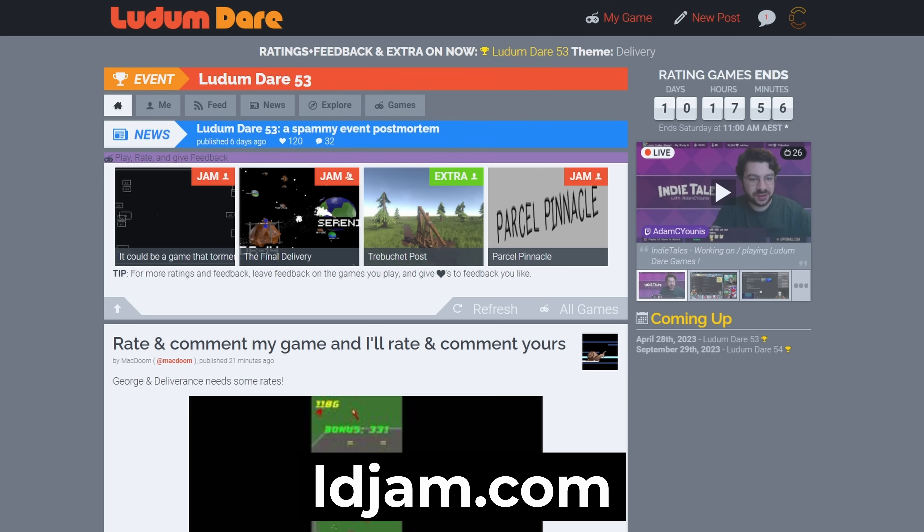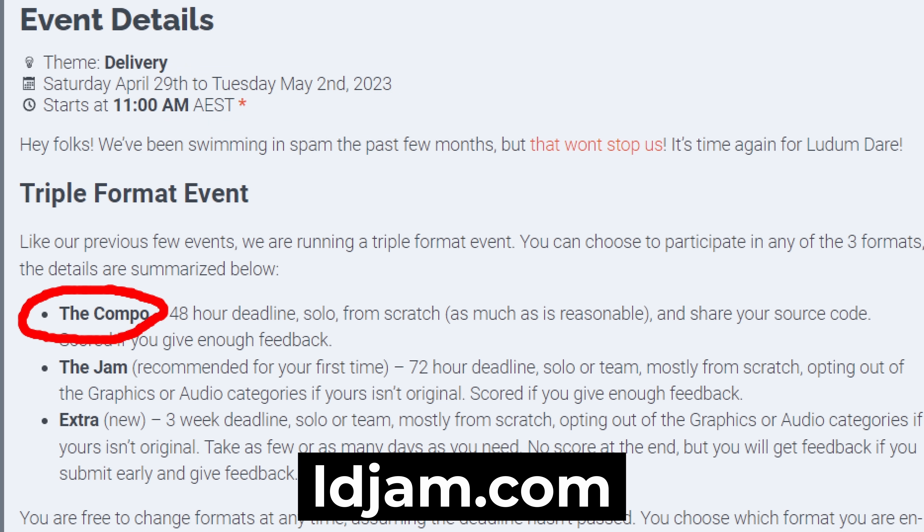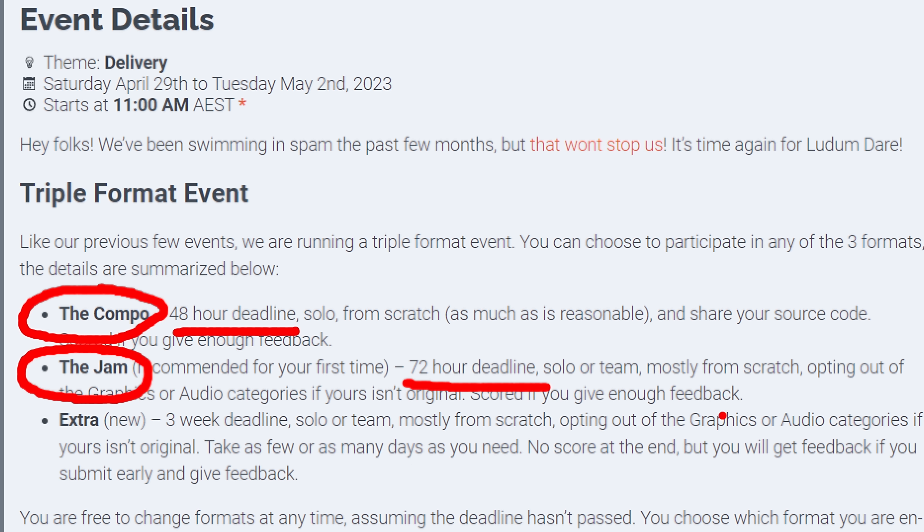A couple of weekends ago was Ludum Dare 53. For those of you who don't know, ldjam.com — this is a 48 to 72 hour game jam. You can make a game by yourself in 48 hours or with a team in three days.